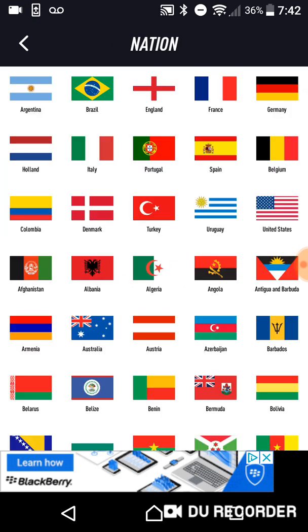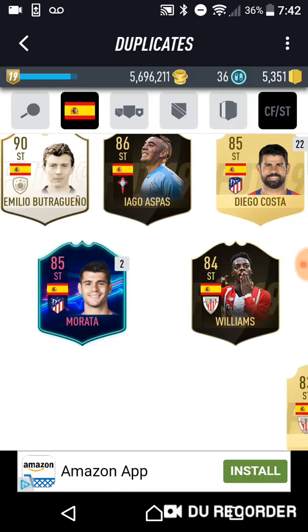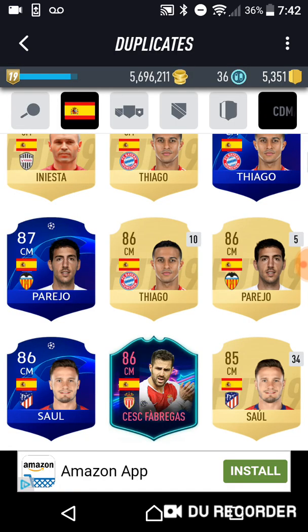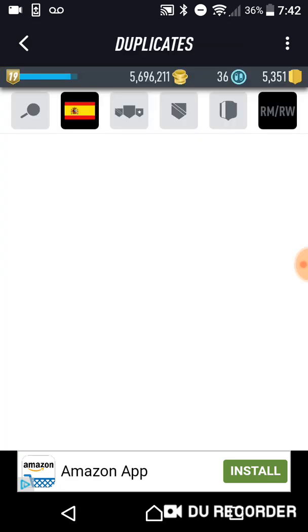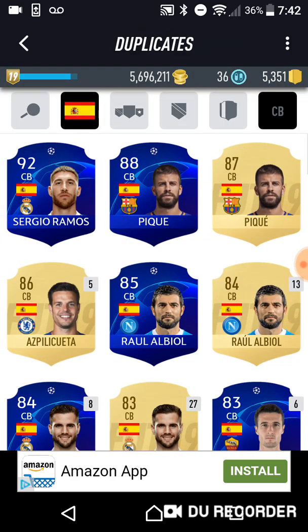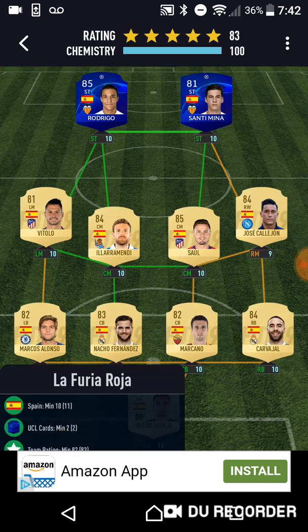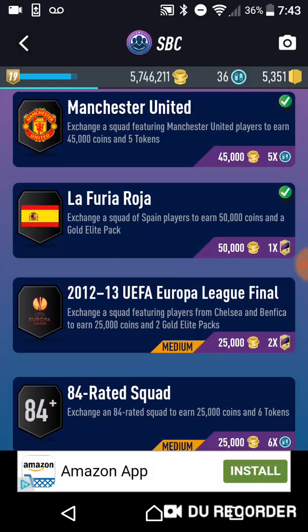Spain squad - need 2 UCL cards, 82-rated team. No Santi Mina in there. Saul and Illaramendi should work - Callahan, Marcos Alonso, Nacho, Fernandez, Marcano, Carvajal and Asenjo. Going for the La Roja - I've butchered that.